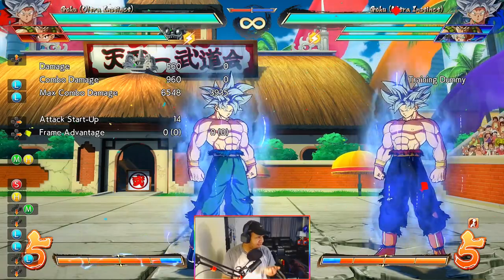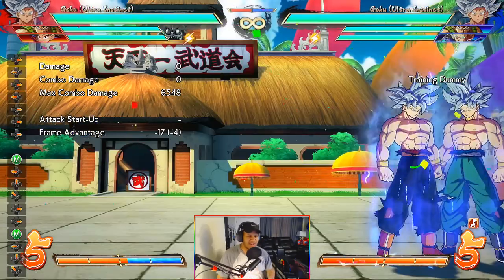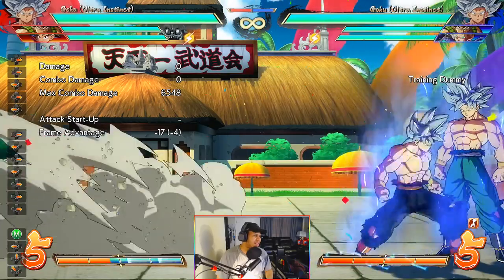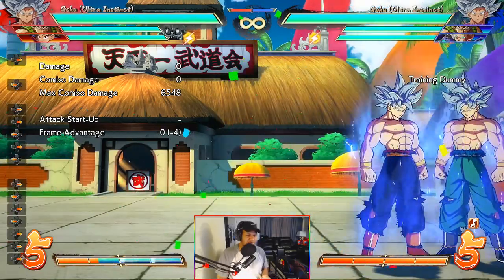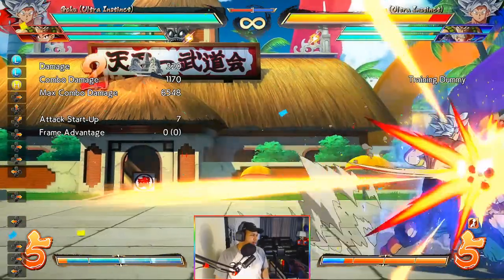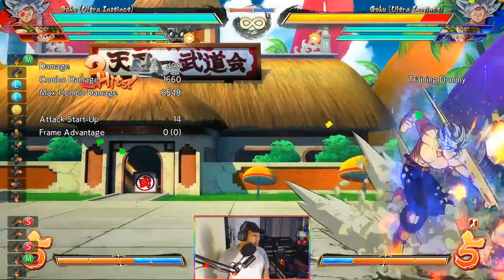Today we're going to be doing first thoughts and impressions on UI Goku. We've had two days to play the character so far and I'm really loving him — I've been playing non-stop since the 20th. He's got some really sick routes, and one of his more basic BNB combos is in the corner, which is basically this right here — this is his main BNB combo in the corner.